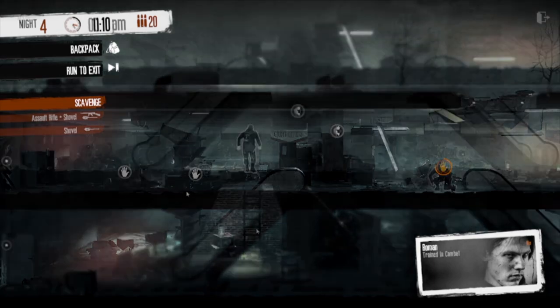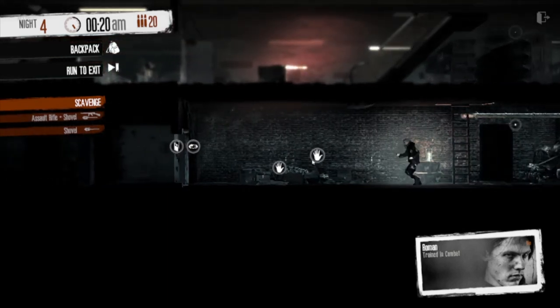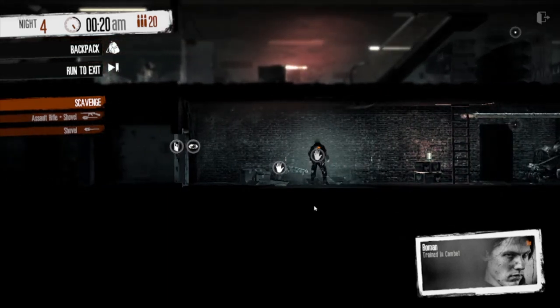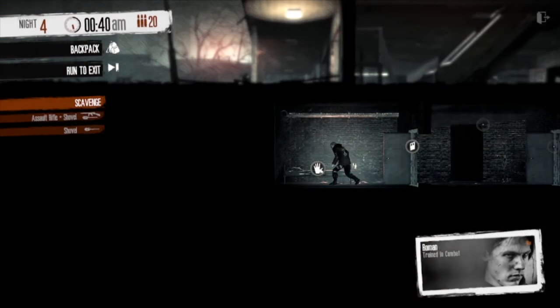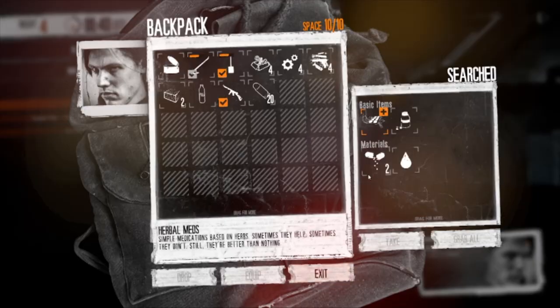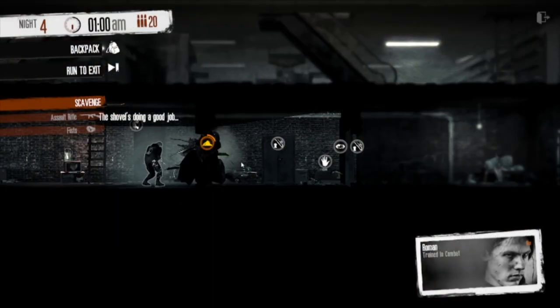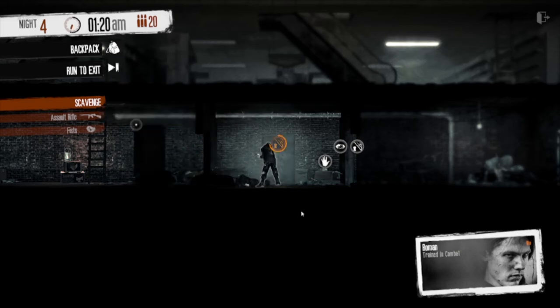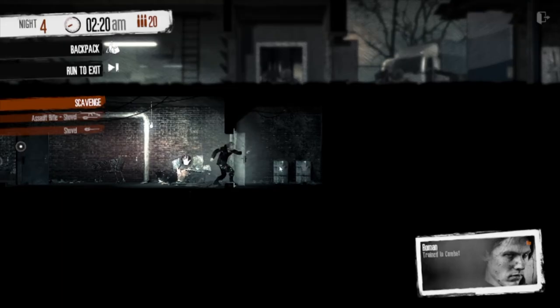Now for the basement. We drop down into the centre of the basement and then we can either head right or head left. To the left, we have some piles of boxes that may contain some good loot, but if we keep going, the better loot is under the bed at the end. To go the other direction, you'll need tools such as a shovel and a crowbar. First, you'll have to push through the pile of rubble, but then you get to a locked cupboard containing a large collection of goodies that are all yours, and then you can get some more materials through the other locked door further right.